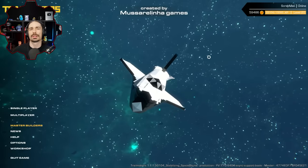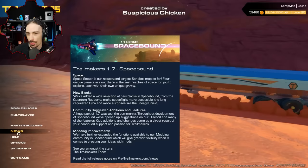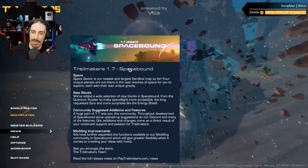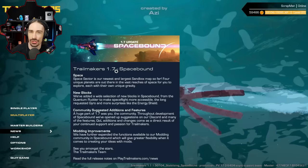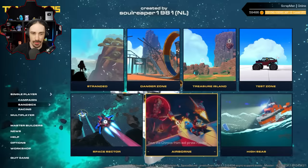Welcome back to the channel. Today I'm super excited to jump into the new Trailmakers 1.7 Space Bound update for the first time. This officially releases on October 31st, but I'm thankful to have access to the preview branch to show you guys just what this is going to be all about and to experiment with some things. So let's hop into a single player sandbox — here it is.